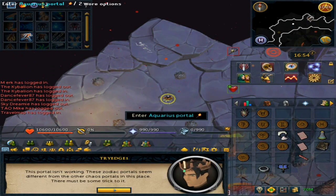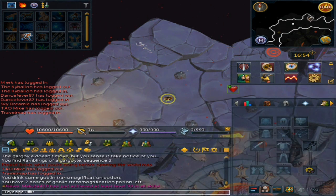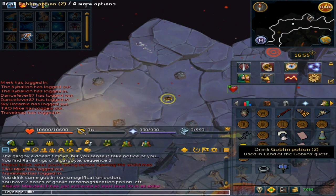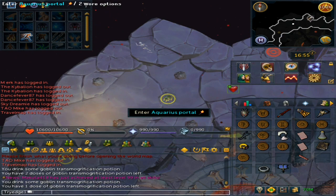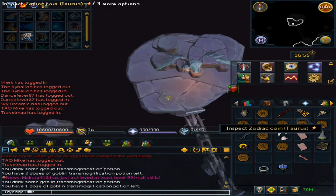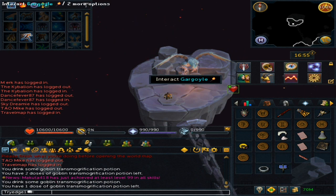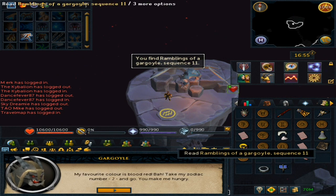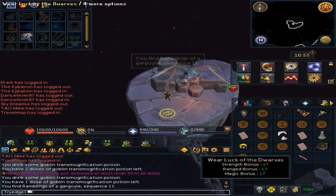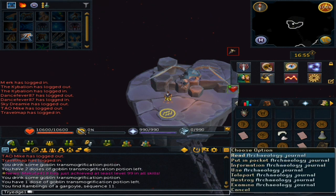Take everything off once again, click on the potion, go through the portal, and this time just wear something as you go through. There we go — then equip all your items once again.